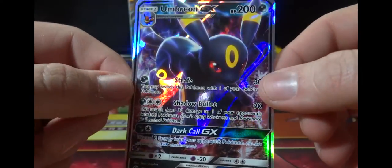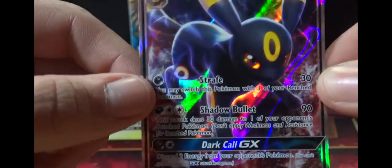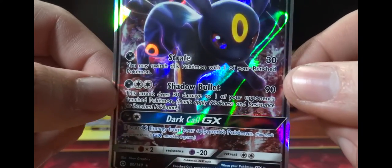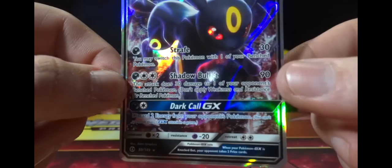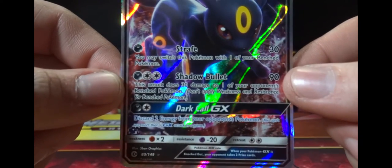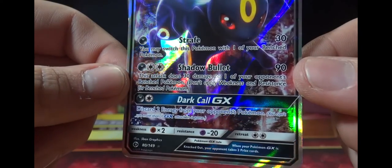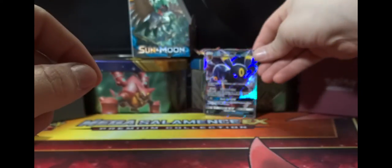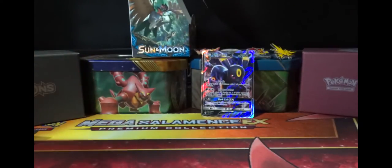This one's got a ton of playability. Oh my goodness — Marshadow GX! Switch this Pokémon with one of your bench Pokémon, 30 damage, Shadow Bolt does 30 damage to one of your opponent's bench Pokémon plus 90 damage to the active — that's solid. And Dark Call GX: discard two energy from your opponent's Pokémon. Definitely popping up in some decks — actually one of the more expensive GX cards.